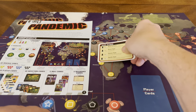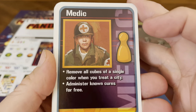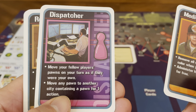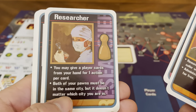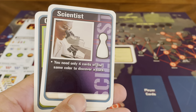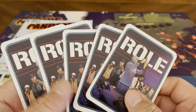You get four of those cards. Then you have your role cards. You can be the medic — move all cubes of a single color when you treat a city, and administer known cures for free. Dispatcher — move your fellow players' pawns on your turn as if they were your own; move any pawn to another city containing a pawn for one action. Researcher — give a player cards from your hand for one action per card; both pawns must be in the same city regardless of which city. Scientist — you only need four cards of the same color to discover a cure. Operations expert — build a research station in your current city for one action. Those are the five different roles you can be.